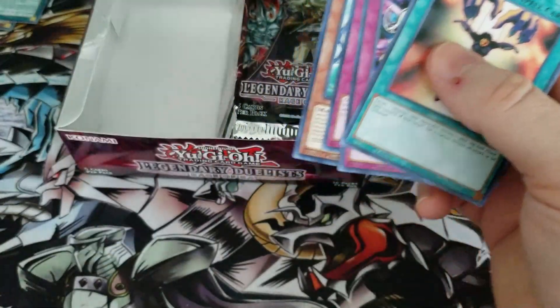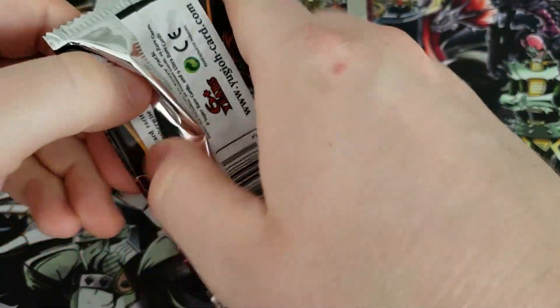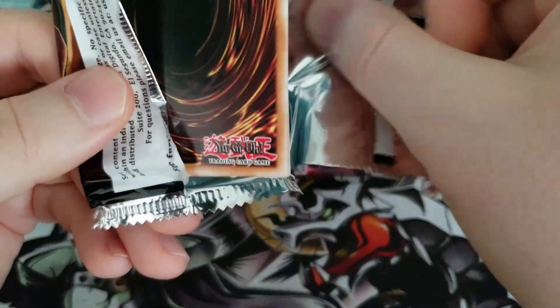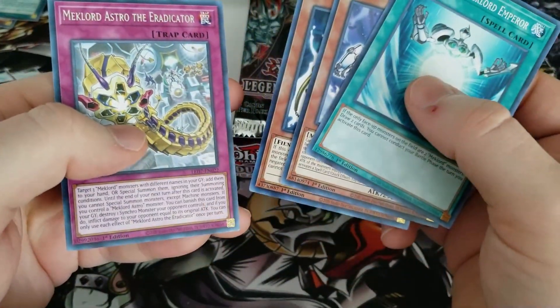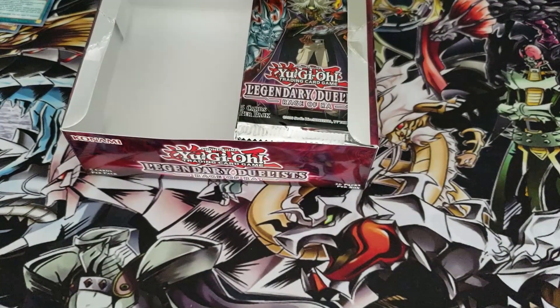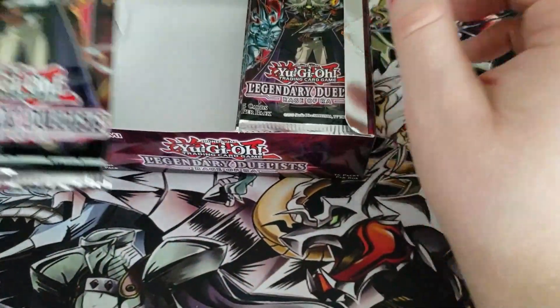Mechlord Emperor, Psychic Mega Cyber. And our last pack on the left side - can we get a fourth ultra rare for one side? We get Holding Arms and a Mechlord Astro the Eradicator. So three ultra rares, three super rares for one side - six holos so far on this box. Not bad.